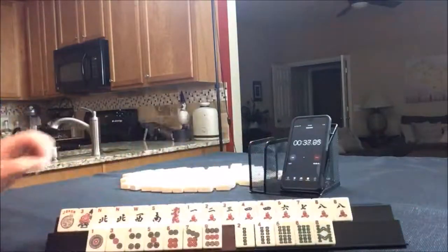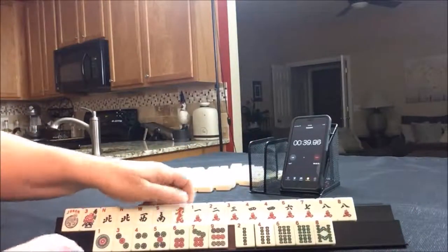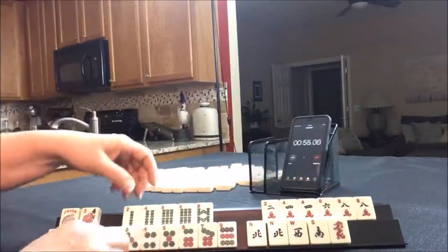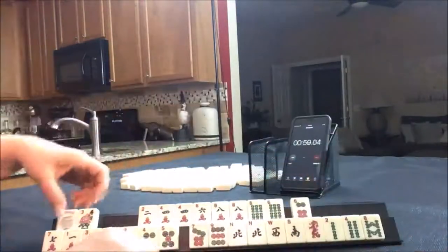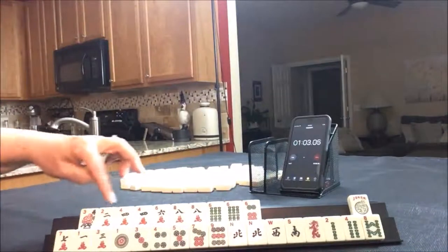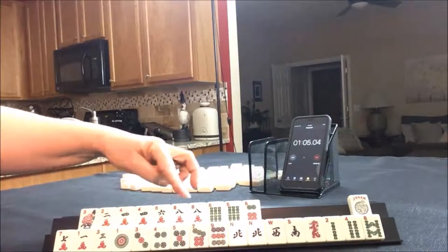We've got a lot of 2, 4, 6, 8 tiles. Lots of them. Looking at all the 2, 4, 6, 8 tiles together — 2, 4, 6, 8, 2, 4, 6, 8, plus 6s. I'm thinking the 2-4-6-8 pair hand right there. Look at all those tiles — a 2-4-6-8 pair hand.